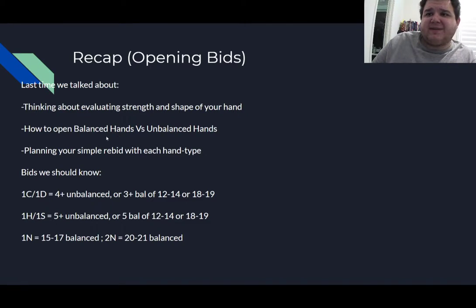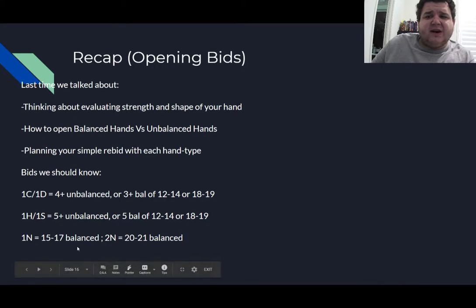So we've talked about balanced versus unbalanced, how to plan your rebids, minimum length requirements for different bids and where the deviations are — particularly for balanced hands like the 12-to-14 or 18-to-19 balanced hands, which often get stuck in the bidding.